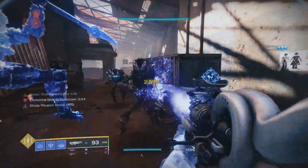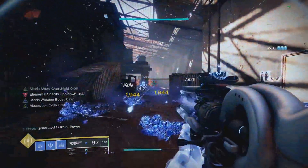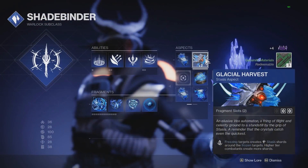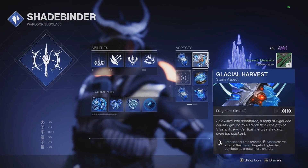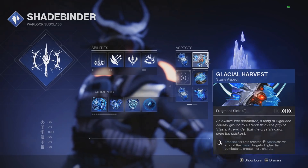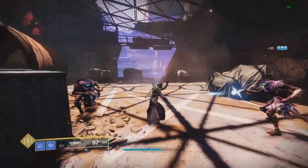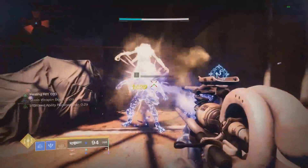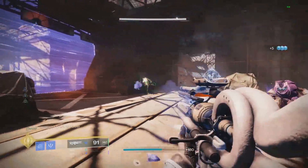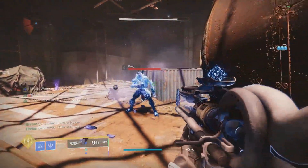With all that being said, I still think it is the best way to proc Font of Might and Font of Wisdom on all the different stasis builds. So how do you even make stasis shards? Every character has a way of making them. The Warlock one is Glacial Harvest — you freeze the target and it'll create a stasis shard. This one is by far the easiest to use. Just simply freezing them will create the shard, which means it works with all of your abilities along with the Scepter extremely well, and you'll just have shards everywhere with a stasis build.